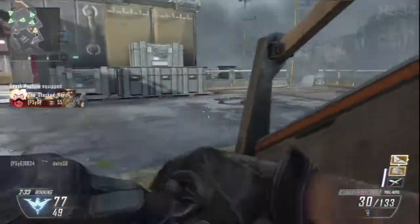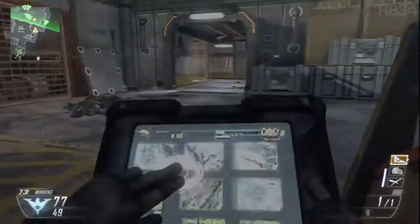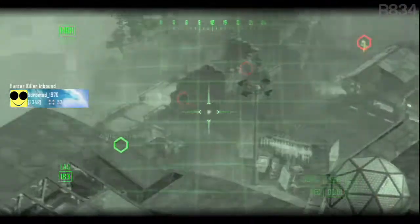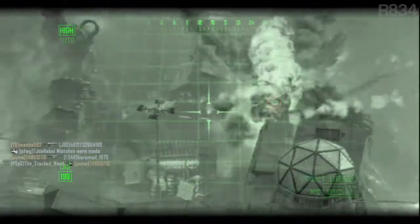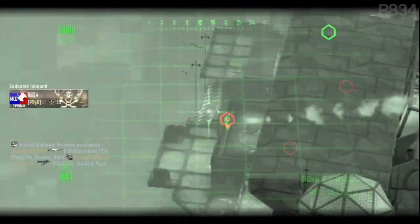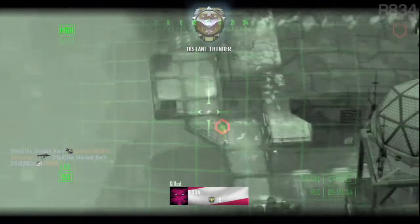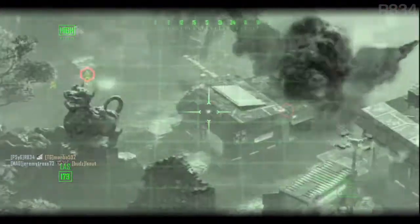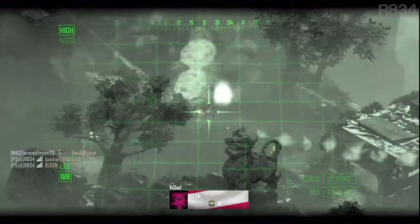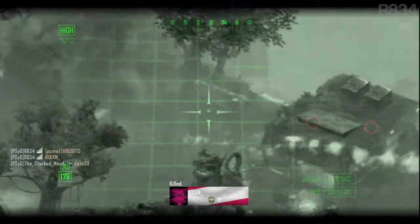At twelve points we've got the Ground Jammer, which is an EMP-style streak, however it only disables ground based killstreaks. Alternatively, also at twelve points, you have Air Superiority — an anti-air aircraft, a jet that flies in and can take down airborne killstreaks. So it's kind of split the EMP in two in terms of being an anti-killstreak killstreak.